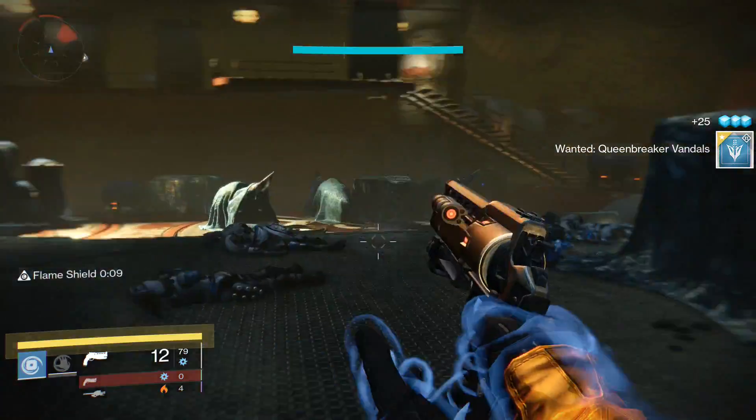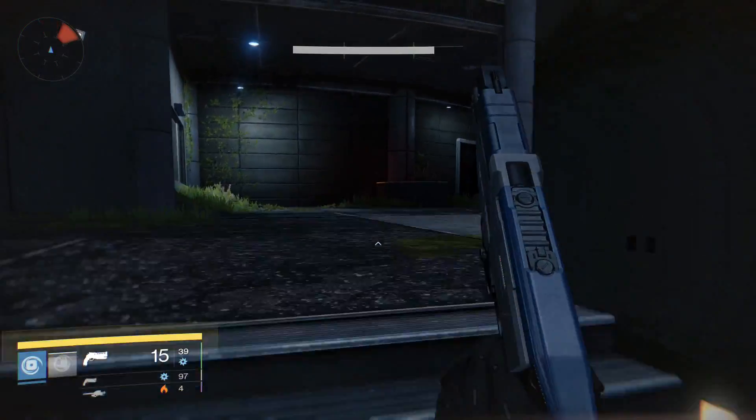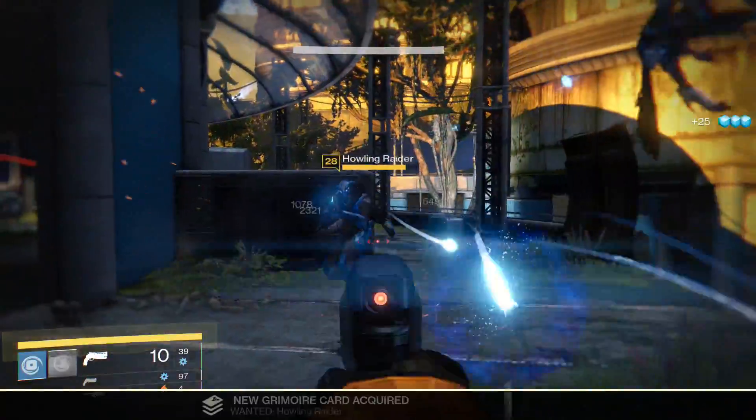The Howling Raiders is in the Hall of Whispers. I was killing enemies on the bottom floor, and then I turned around and they were shooting at me from above. So you will find the two up on the second level.